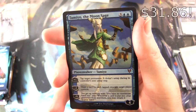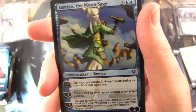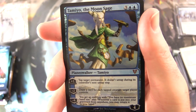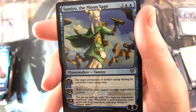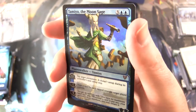We have Tamiyo the Moon Sage — Planeswalker Tamiyo, it's a mythic. Four loyalty for five. Plus one: tap target permanent, it doesn't untap during its controller's next untap step. Minus two: draw a card for each tapped creature target player controls. Minus eight: you get an emblem with — you have no maximum hand size, and whenever a card is put into your graveyard from anywhere, you may return it to your hand. Fantastic. I could look at this card for hours — love that artwork.